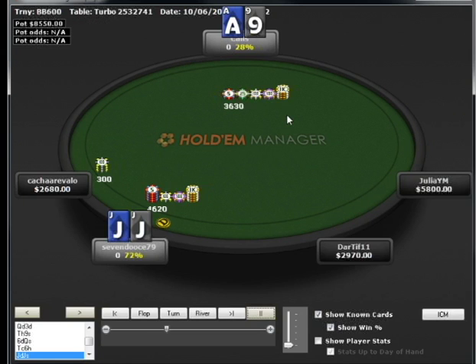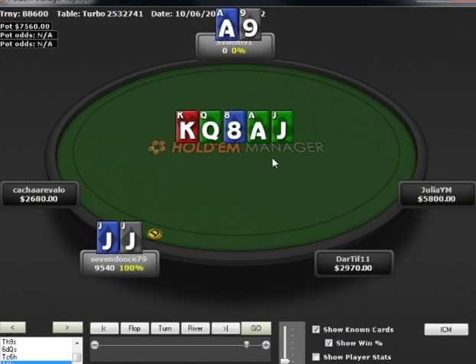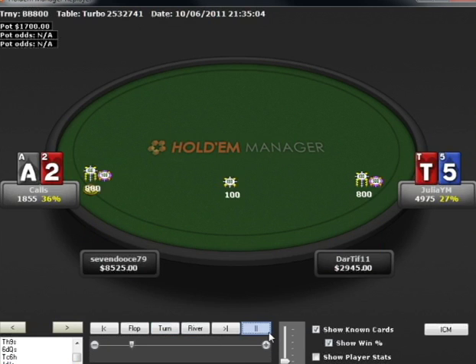Pocket jacks — easy shove. I get called by Ace-9. He catches his ace on the turn, then I hit the jack on the river to turn the tables back around. I was ahead about 65-35 when we got it in. A decent call by him, but my hand holds. Now we're four-handed and this is where things really get crazy.